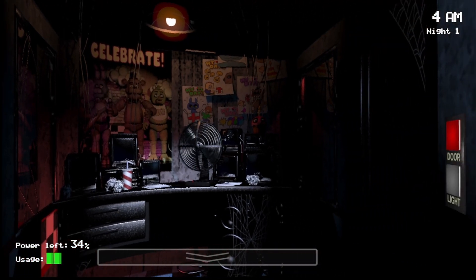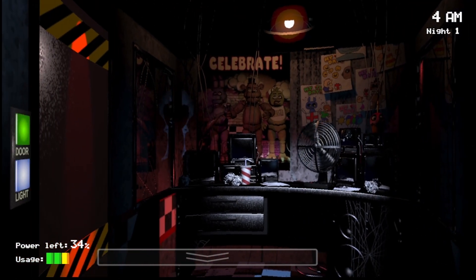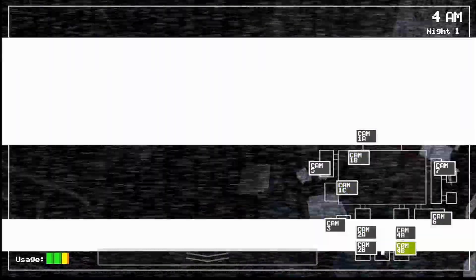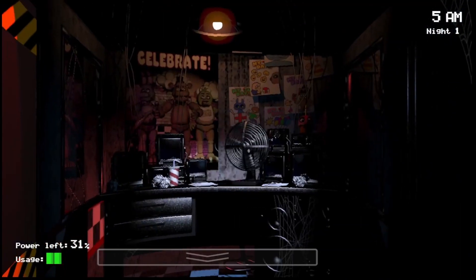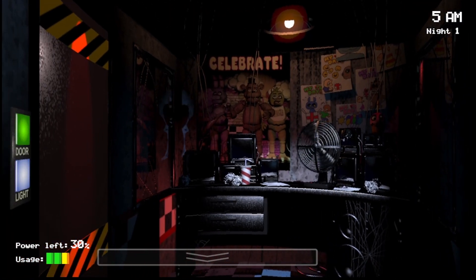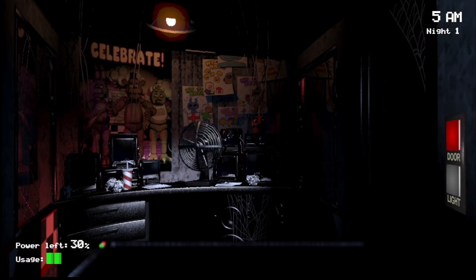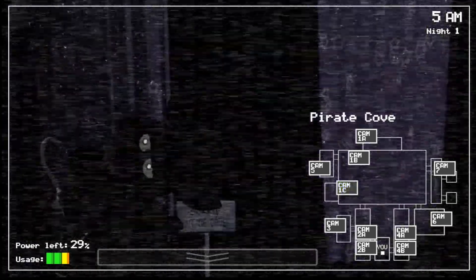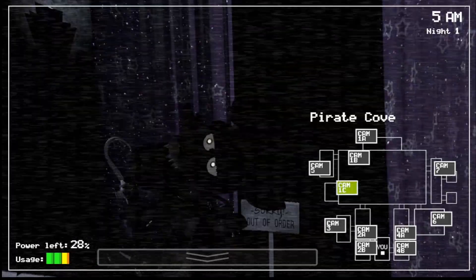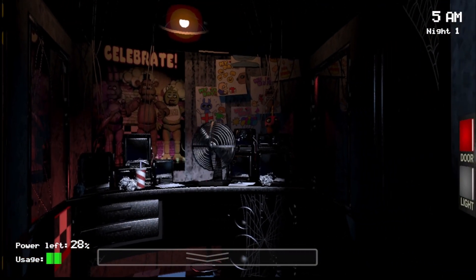You can see Bonnie's shadow right there — that means he's still outside the door, so you don't want to open the door yet. Chica's is a little bit more obvious, which you'll see soon enough. That's Foxy's last stage before he starts running out for you, so I really need to check on him some more here.